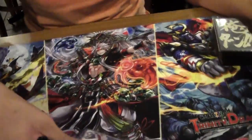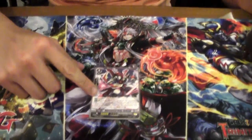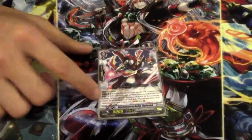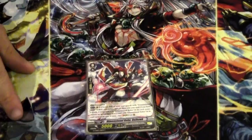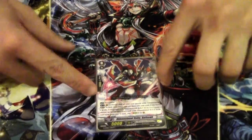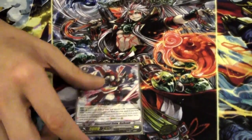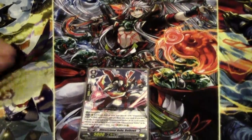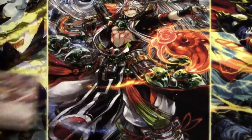Hi guys. This is a new card from Team Dragon, Dimensional Robo Die Hawk. Its skill is that if you have a Grade 3 Robo in your Vanguard Circle, when you put 4 cards into your soul, then it's a superior stride. I run this because normally you're going to stride with a Die Earth, and it's Counter Blast 2, plus 2 damage for you. So I like to run this.